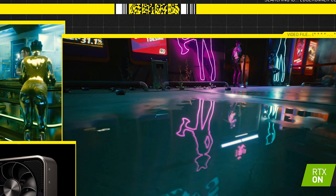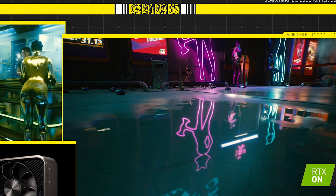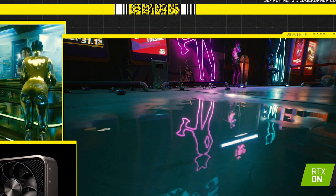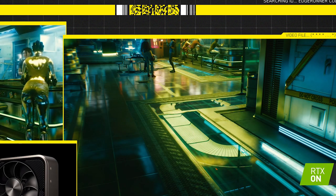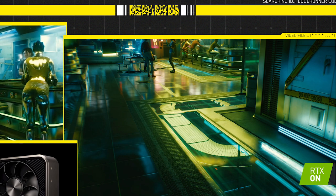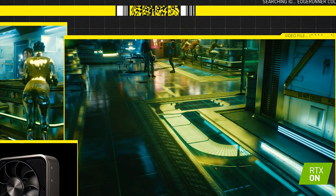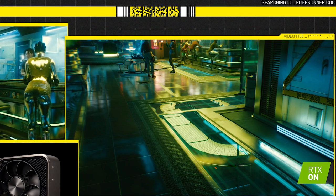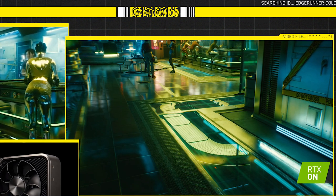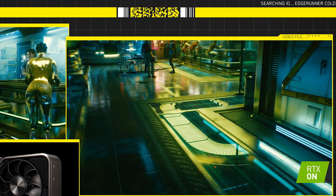The next shot is the entrance of Lizzie's bar, and the only reason this is here is to sell RTX cards — another fancy reflections on water showcase. Another shot from inside Afterlife shows a similar-looking, cybernetically enhanced girl with really short jean shorts, and more reflections.